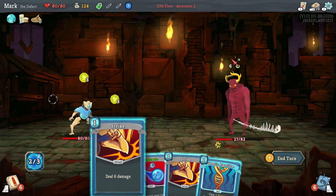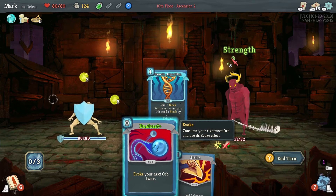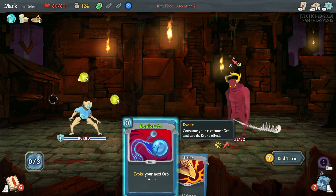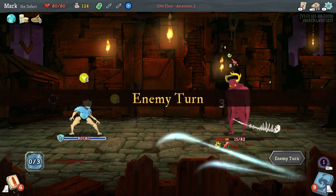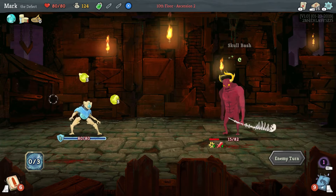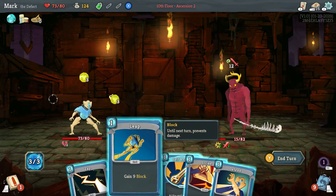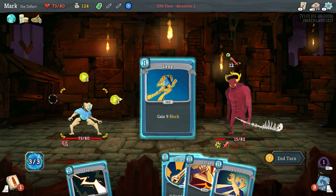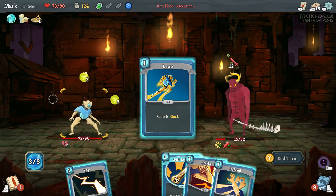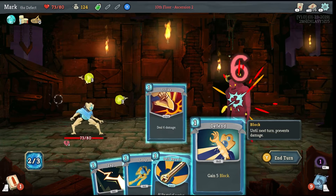I am going to strike him again, but I am also going to use this because I just want some block. That's going to do sixteen — twenty-one. So we're going to take some damage here. We're going to gain block but we lose because he's going to get enraged even further. I don't think I'm going to do that — I think I'm just going to attack.